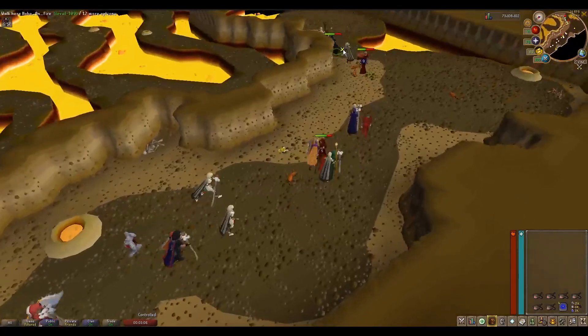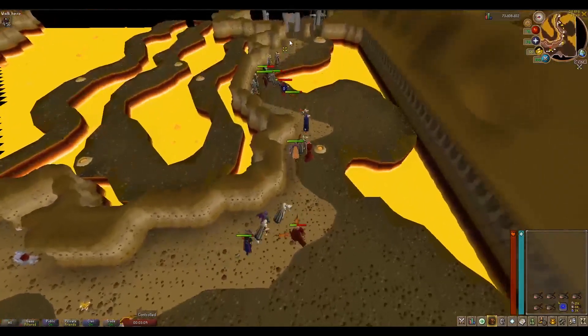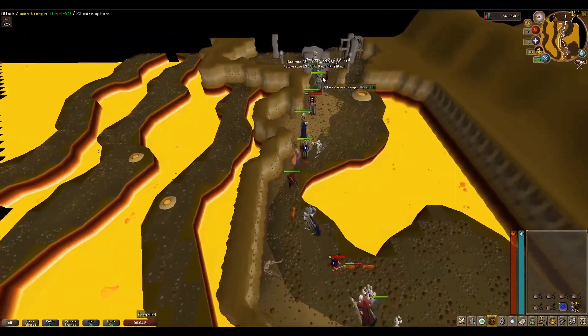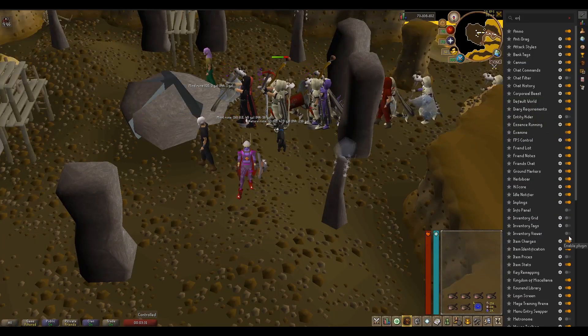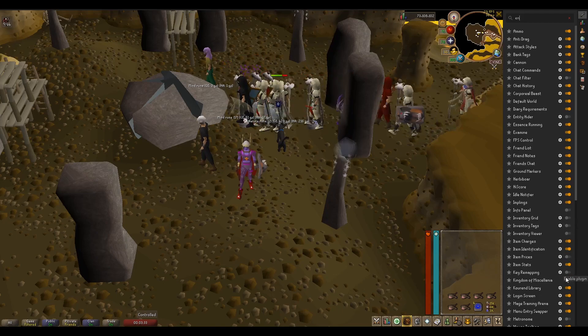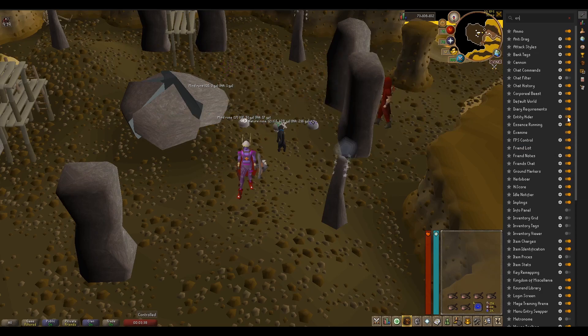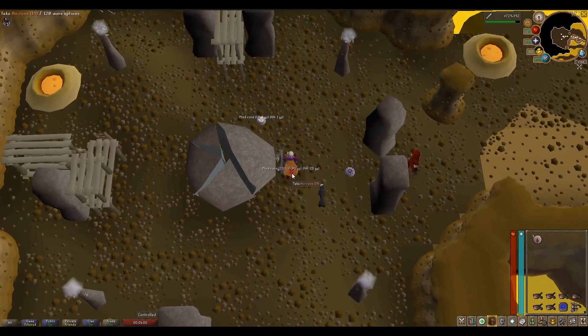I'm following the group to the altar. People drop runes because when you're using a giant pouch, it's a bit of a pain to empty it multiple times — so they drop a couple of runes so they only have to click the giant pouch once to get all the runes out. I'm putting Entity Hider on to get rid of all the players so I can see the runes better. On RuneLite, Entity Hider lets you hide NPCs, players, or clan members. I'm just going to stand on this spot and click in the same place for the next hour.